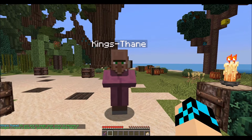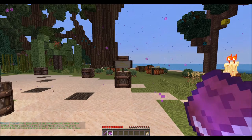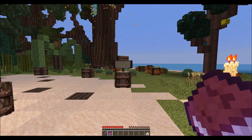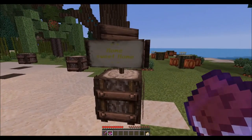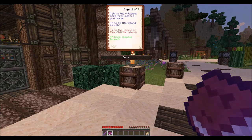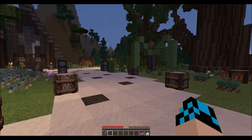An NPC says: 'So you are to begin your trials and become a knight. I have a book for you from the king — here, take it. Good luck, I'm sure you will make a fine knight. Use the book I gave you to teleport around by left-clicking where you want to go.' That's actually a really cool feature that I really like from this map.